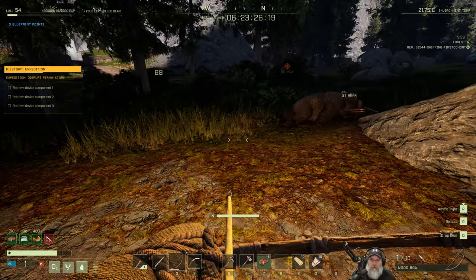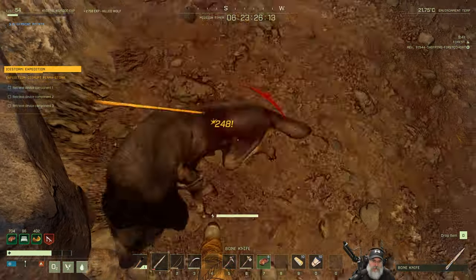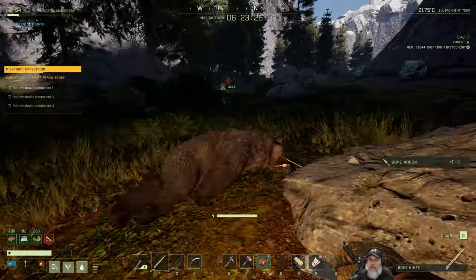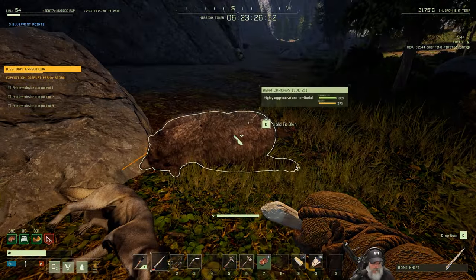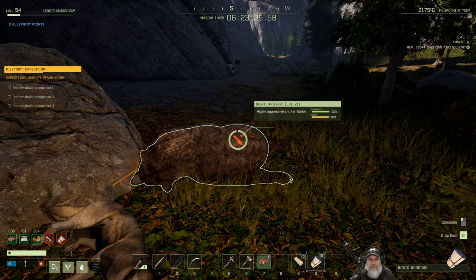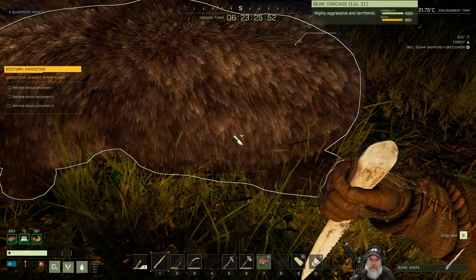All right, we got him. Get the hell out of here wolf. This is my kill — not yours. You're my kill too now. All right, well we got a small bleed effect on that — could have gone worse. Let's get a skin, get some XP, get some good materials. We're gonna have to repair this.